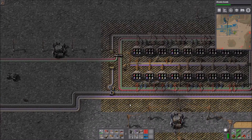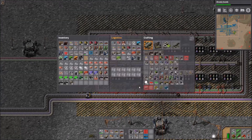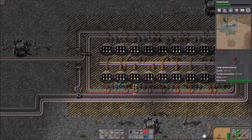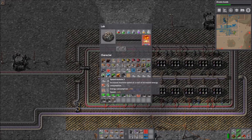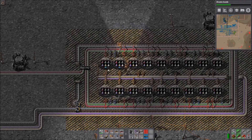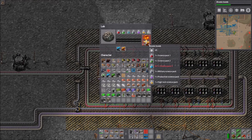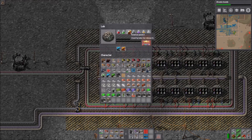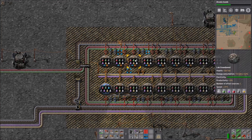The next tip is about modules in labs. Normally modules are used in assembling machines or drills, but you can also put them in labs. I think the best combination is speed modules plus productivity modules — you get some research for free, and since labs are really expensive to run, productivity modules are pretty good value here.